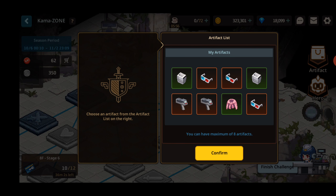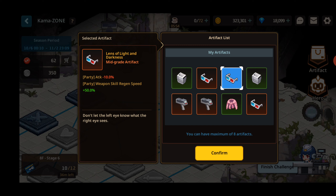Let's take a look at the artifacts. I know there's a little bit of diminishing returns — we talked about that in a previous video — as far as stacking these things. I have 3 of these, so I'm getting 150% weapon skill regen speed. And I'm not quite certain if 3 is better than 2, because it may be diminishing returns.